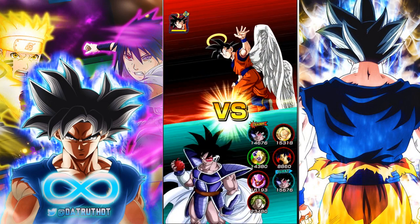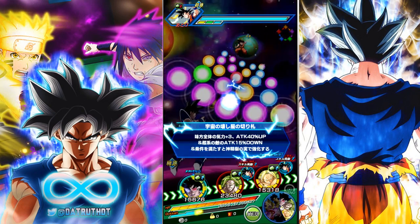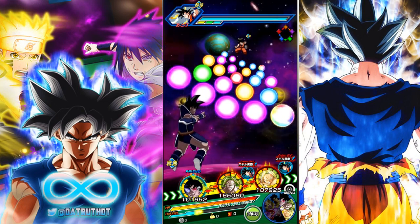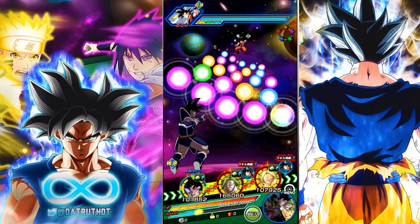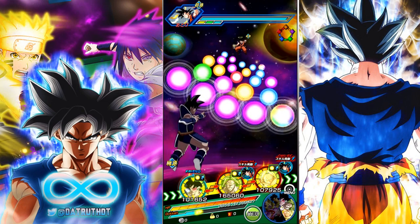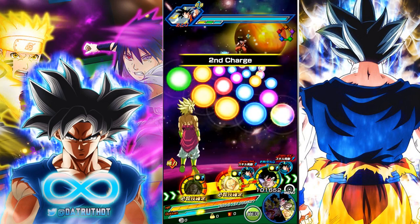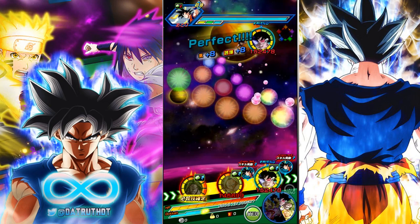Maybe some of his links aren't the best. The SSR Broly, because he's not Super Saiyan, doesn't really have a common attack link. Berserker is a weak link because it's only 20% attack when HP is 50% or below. And Saiyan Warrior Race — I don't know why they haven't updated it, it's still only a 700 attack link. That's got to be buffed ASAP.